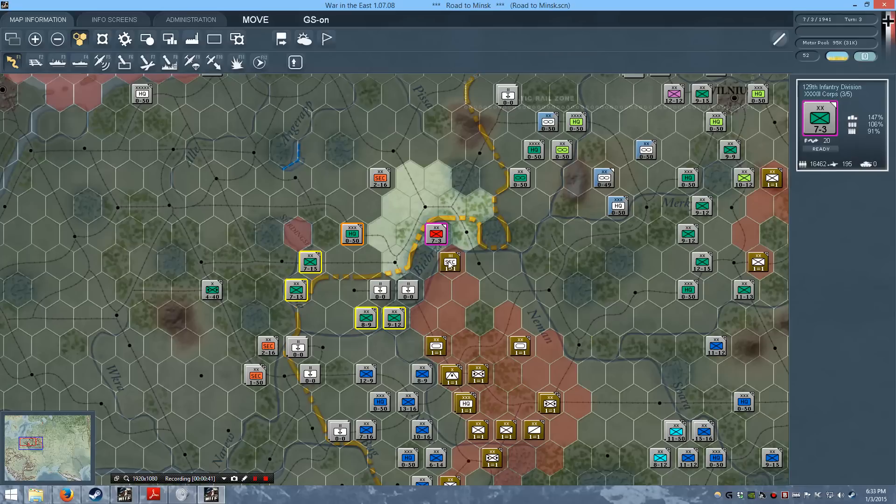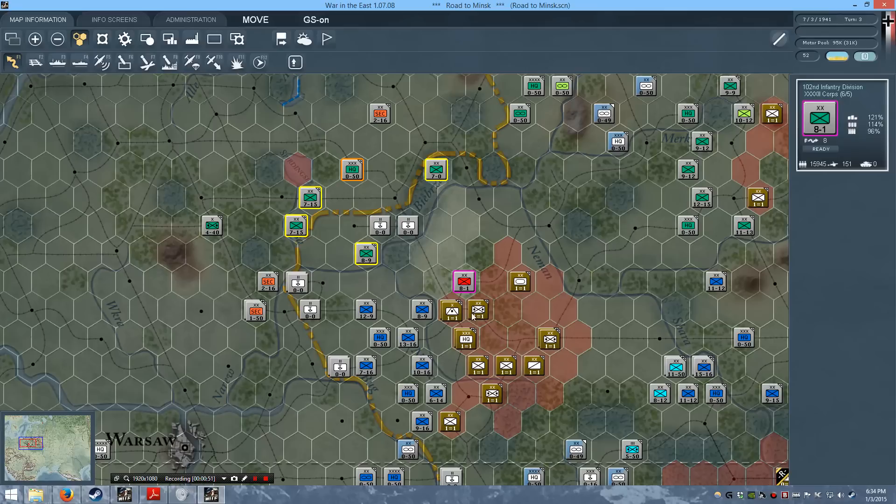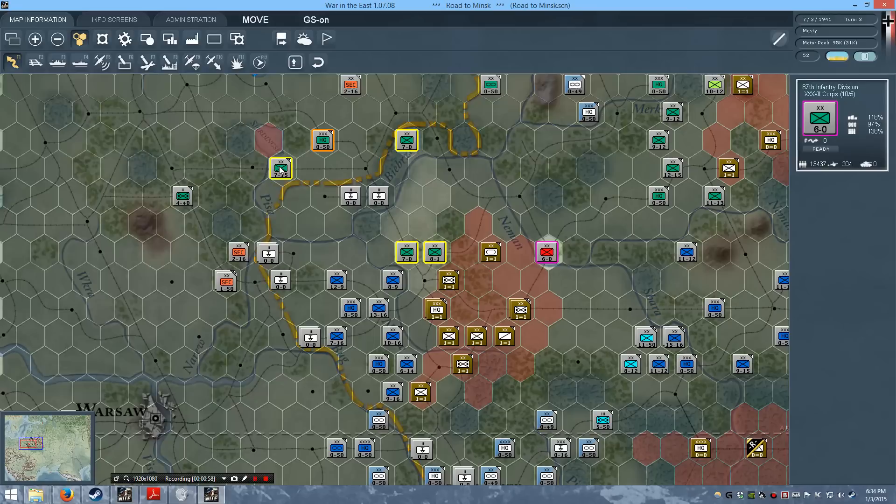That is going to be another 10,000-some people right there. That's going to be another 5,000. This is really just racking up the counts right here. Another artillery brigade and all of that — these units can now move frontally.